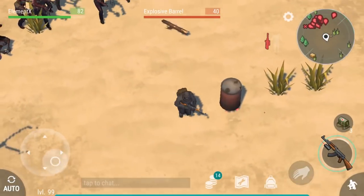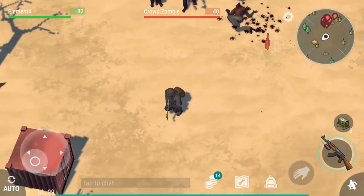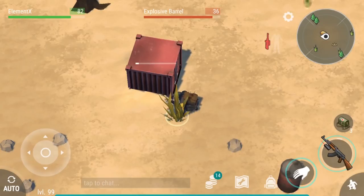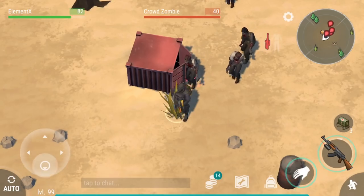We can go here to this one right here and we're gonna make the barrel explode. Then you start working on this chest. We managed to open the chest.